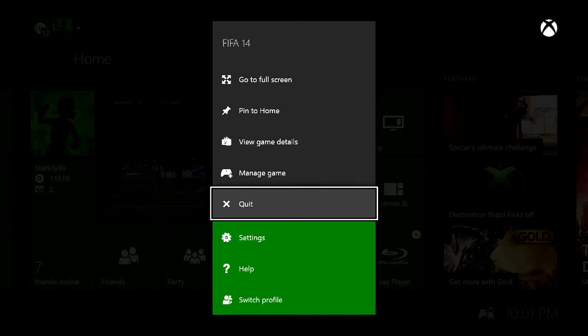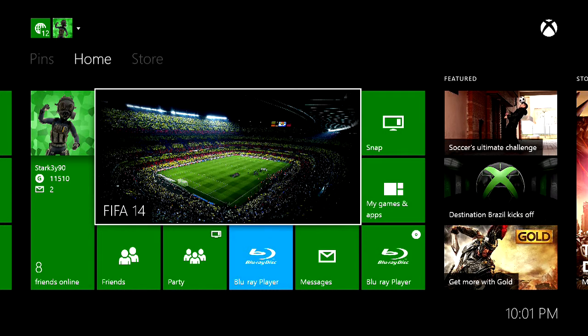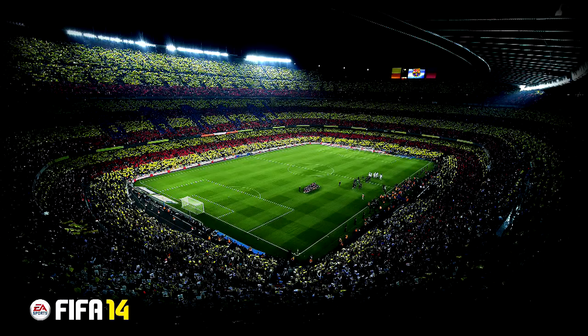You're going to back out to the menu, press the Start button, and go down to Quit. All you have to do is quit the game like that, and you'll see it goes back to the logo of the game. Now that you've done this, the game has ended and you just have to reload the game.